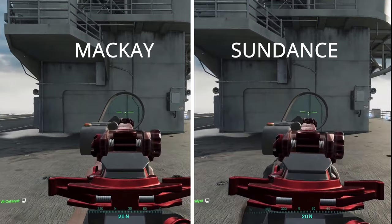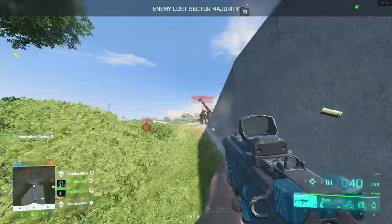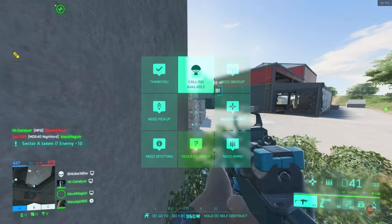I'm not sure when DICE is going to take a look at rebalancing specialists, but I would love to see a rework of McKay's nimble trait where his strafe speed is applied to all the other specialists, and he keeps his other movement benefits such as ziplining faster, and maybe adding some other things like climbing ladders faster or even parachuting downwards faster.